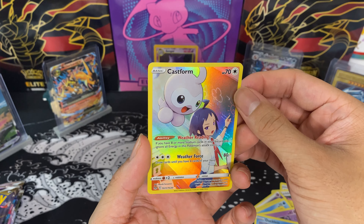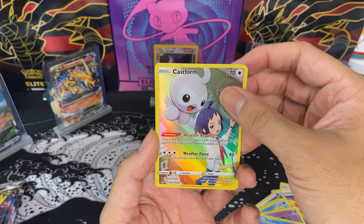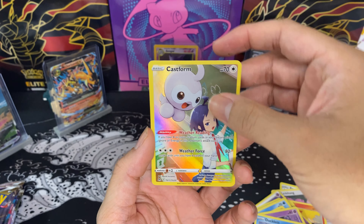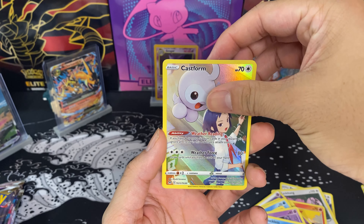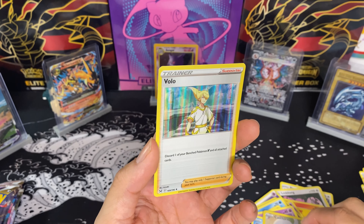Third pack: damage pump, Seviper, Galarian Stunfisk, Shellos, Mienfoo, Litleo, Gastly, Ducklett, and a Trainer Gallery Castform. I don't know if anybody else has opened this set, but I have pulled that Castform like four times now — biggest piece of junk, tired of seeing it. Reverse Bolo.